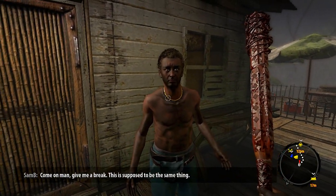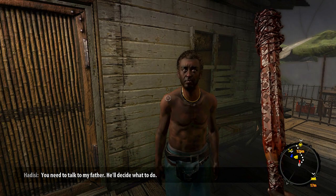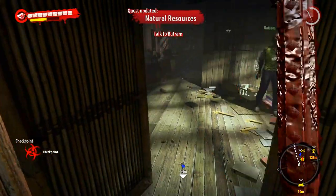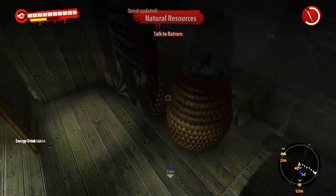Come on little man, give me a break - this is supposed to be the same thing. You need to talk to my father, he will decide what to do. You have something for my son? Bring it to me. Yeah, I'll give it to you after I steal everything in your house.